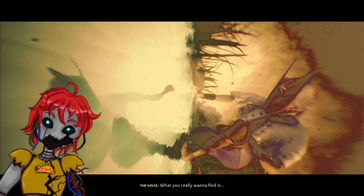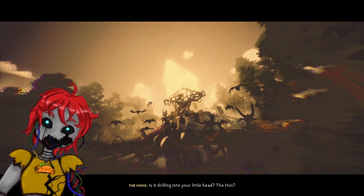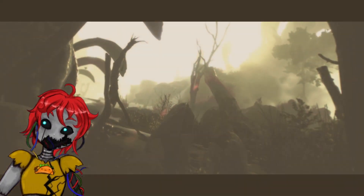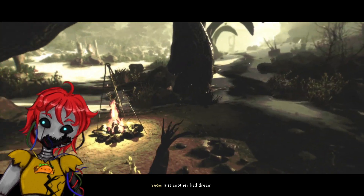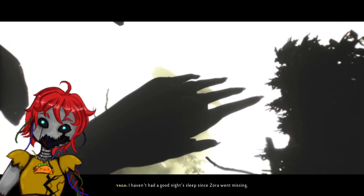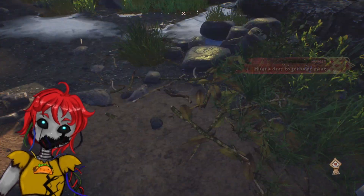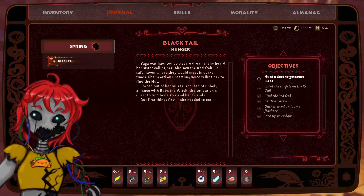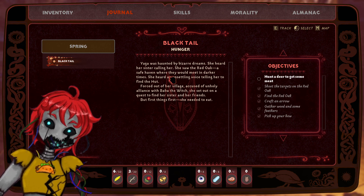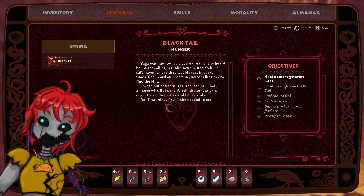What you really want to find is the hut. What? Is it drilling into your little head? The hut! Just another bad dream. I haven't had a good night's sleep since Zora went missing. I think I finally know where to look for her. But first I have to get some food to get my strength back. Grimoire — Spring: Yaga was hunted. She heard her sister calling her to the red oak, safe and where they would meet in darker times, telling her to find the hut. Forced out of her village, accused of unholy alliance with Baba the Witch, she set on a quest to find her sister and her friends.